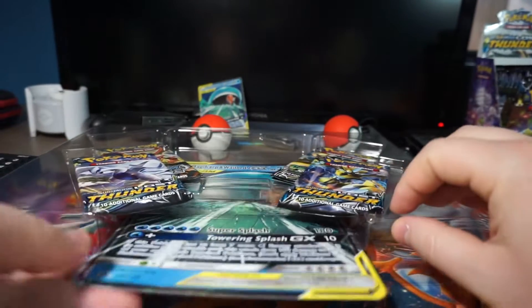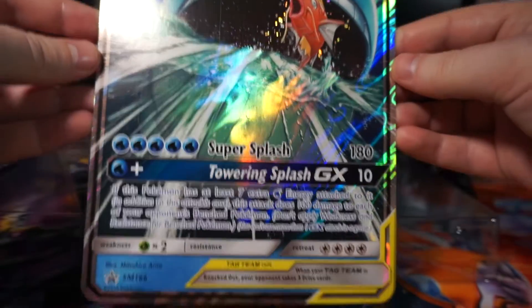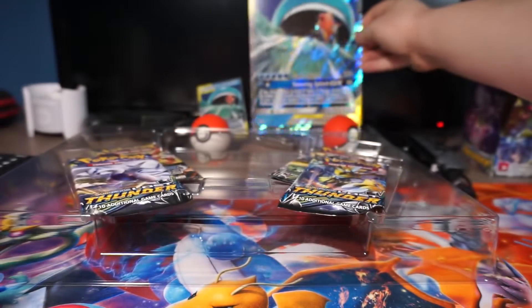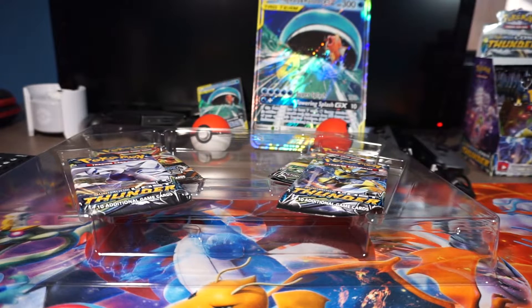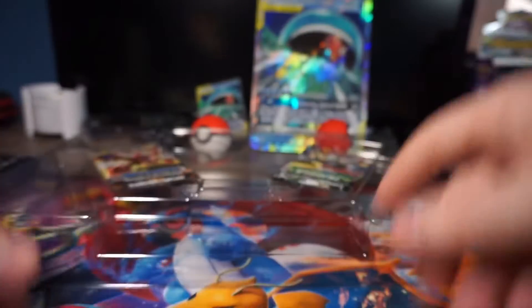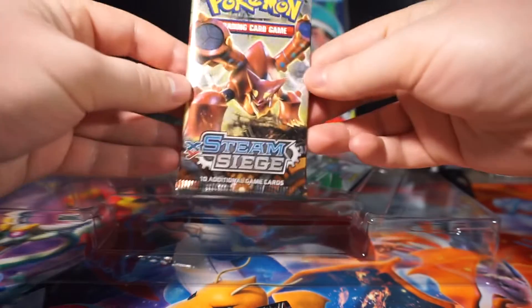Let's slide the big guy out. There you go. Let's set that one over here. We got two Lost Thunder, a Celestial Storm, and a random Steam Siege.